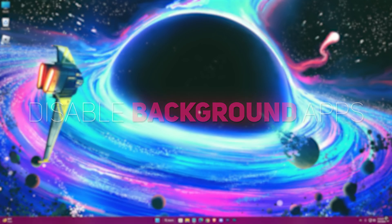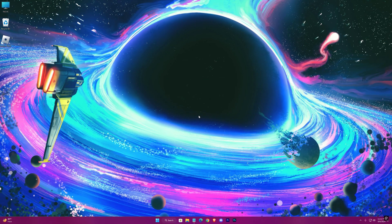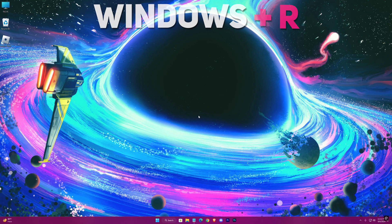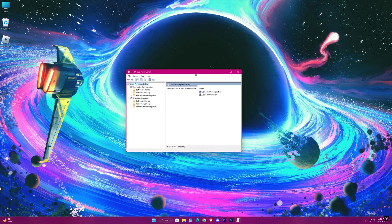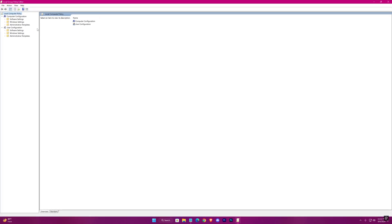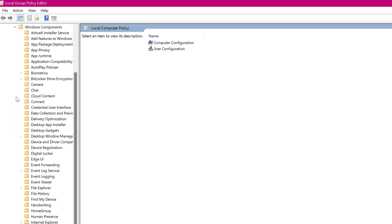Now we'll disable some background apps, because unnecessary background apps are most likely to eat up a portion of your network speed. Open Run using Windows + R key and type gpedit.msc. Go to Administrative Templates, then Windows Components.